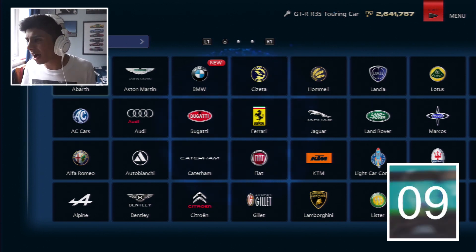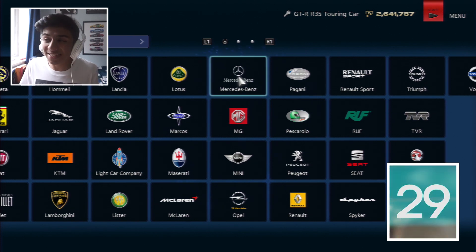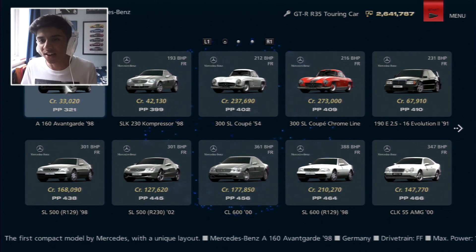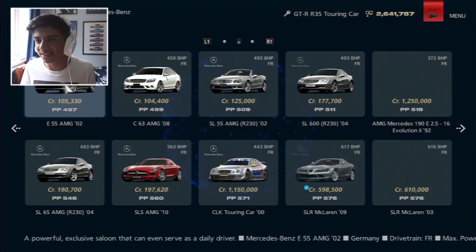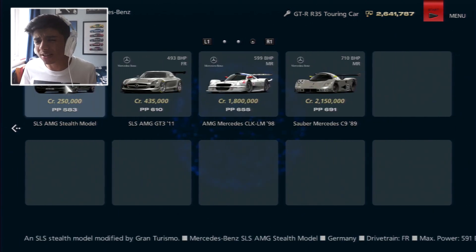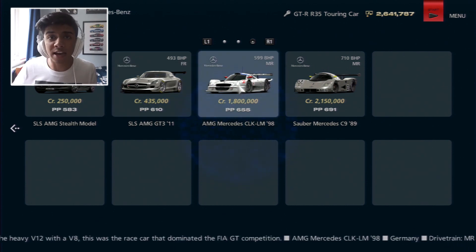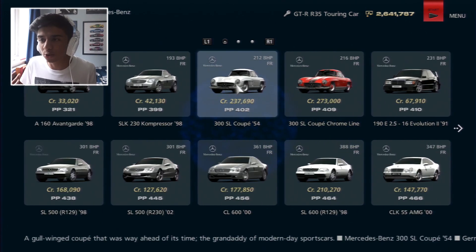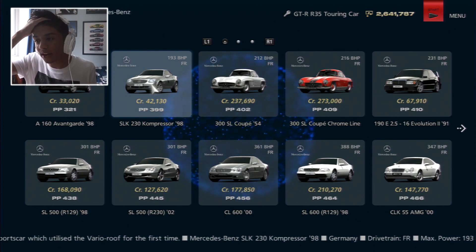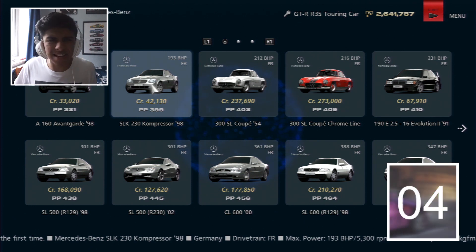Remember, whatever this lands on now I have to go with. We got number 29, which is Mercedes - and that is actually a really good choice. Mercedes make good cars and unless we end up with the old A-Class I don't think I'll regret it. They've got a very broad selection of cars. I'm going to count up how many cars they have across their whole range in Gran Turismo 6. Mercedes have 24 cars.